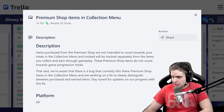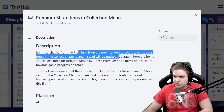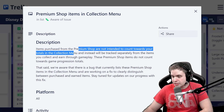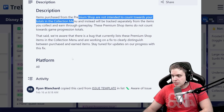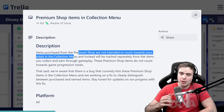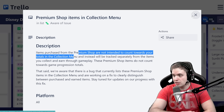The premium shop items are actually not intended to count towards your totals in the collection menu. Instead, it will be tracked separately from the items you collect. Currently it's tracked together, but they are going to make it separate, which makes sense. So from now on, we're getting clear separation between free items and paid items.